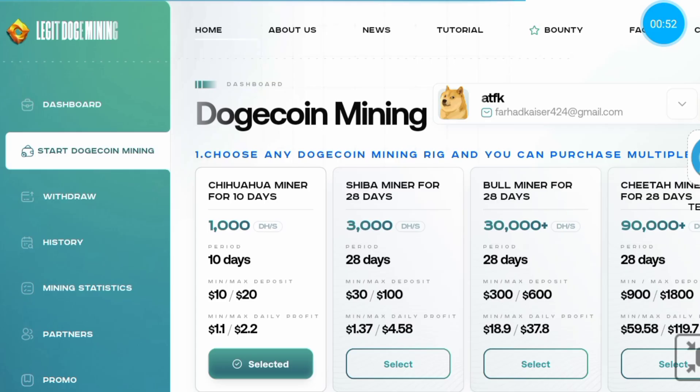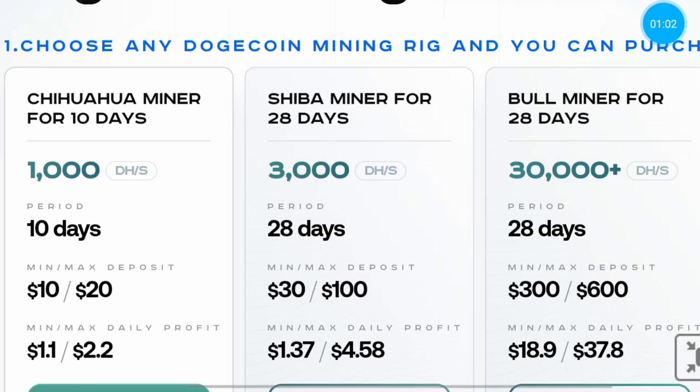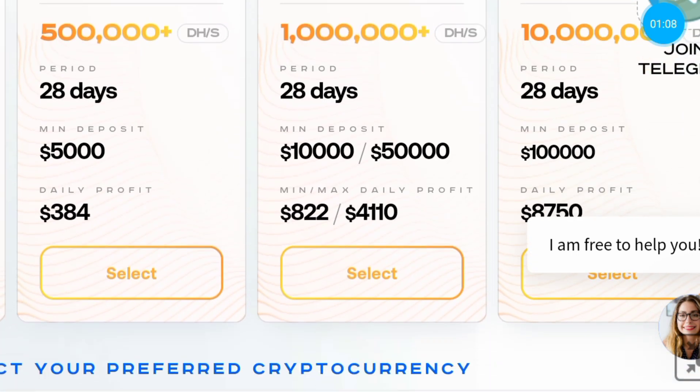There are 8 mining plans in Lehith-mining.com. The minimum deposit is 10 USD for 10 days and the maximum deposit is 1 lakh USD for 28 days. You have to choose the plan that is best for you.